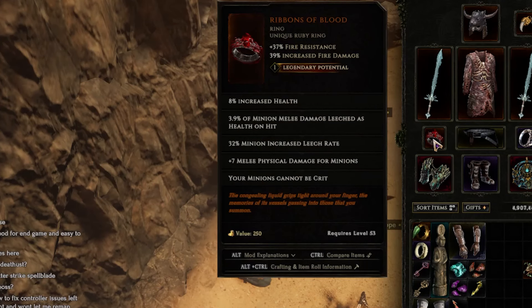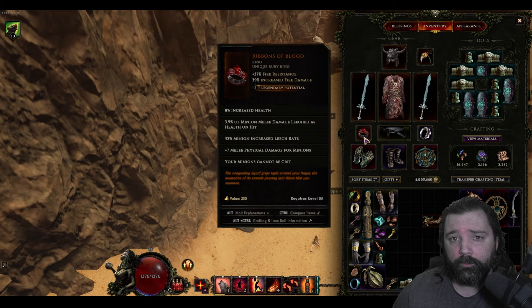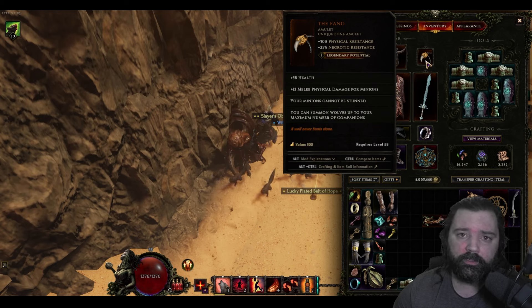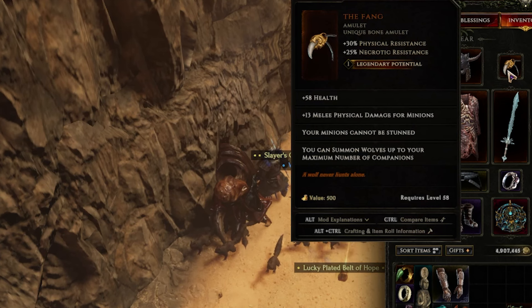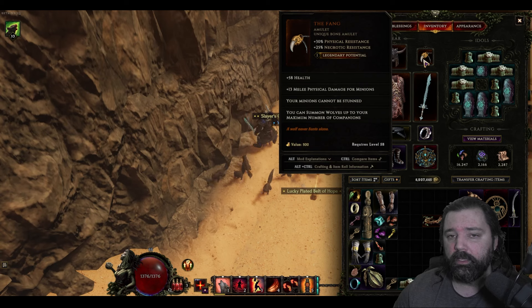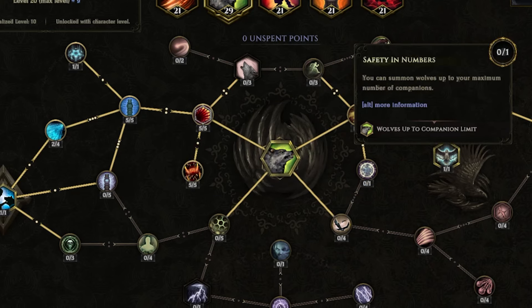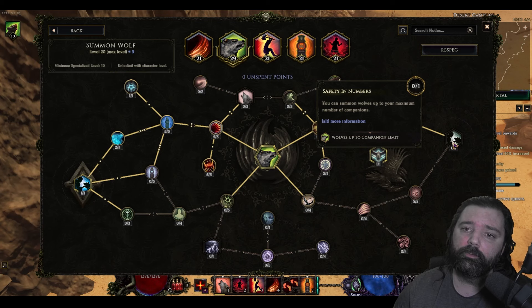Legendary Potential will allow you to take this build even further, to push as far as you would like in terms of corruption. Both Ribbons of Blood and the Fang are two popular items used in many squirrel versions, and these work really well regardless of playing a physical version, a cold version, or whichever version it may be. The Fang, although it doesn't directly add additional points to your Summoned Wolf skill, does prevent them from being stunned and allows you to summon wolves up to your maximum number of companions. Those traits directly replace both Relentless and Safety in Numbers, so you can save two talent points, essentially allowing you more freedom.